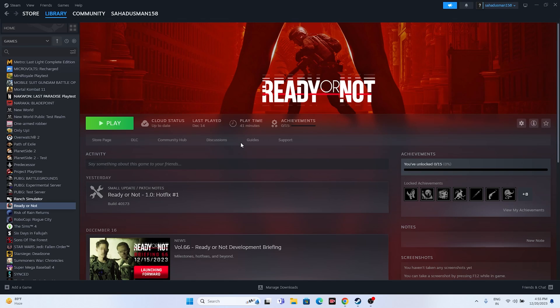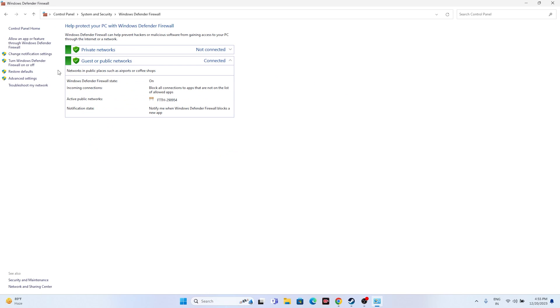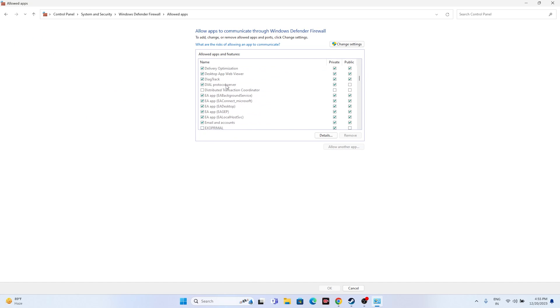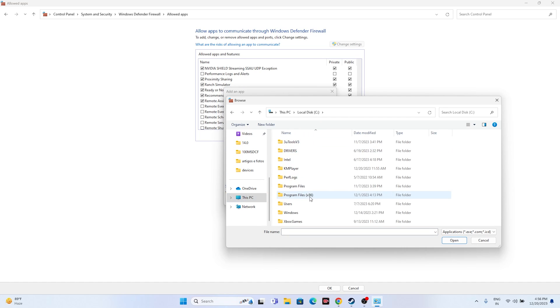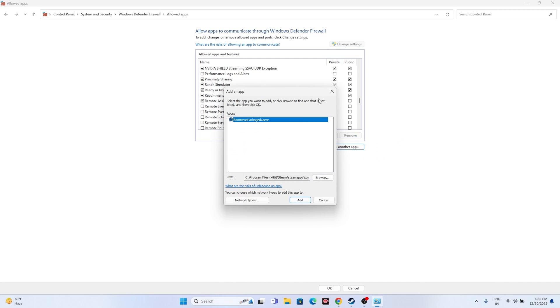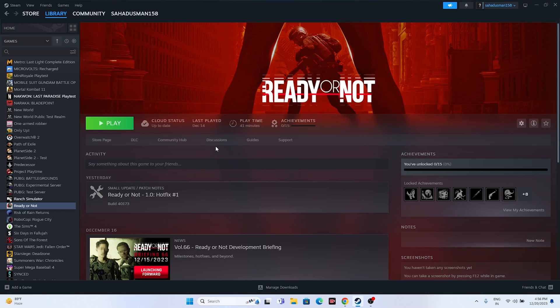Next, allow the game through Windows Security Firewall. Go to Control Panel > System and Security > Windows Defender Firewall > Allow an app or feature through Windows Defender Firewall. Scroll down to find Ready or Not and make sure both Private and Public are checked. If it's not listed, click Change Settings > Allow Another App > Browse, then navigate to: This PC > Local Disc C > Program Files (x86) > Steam > steamapps > common > Ready or Not, select the executable, and click Add.